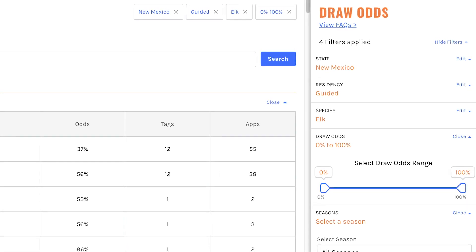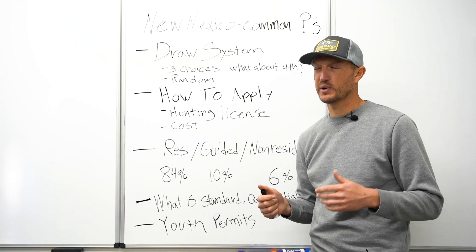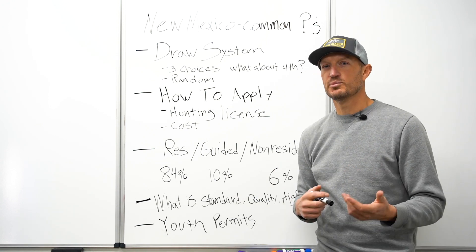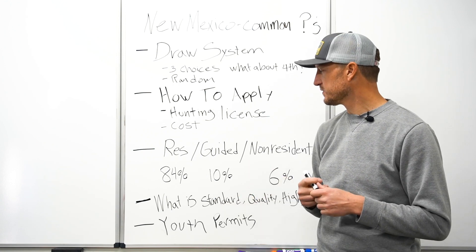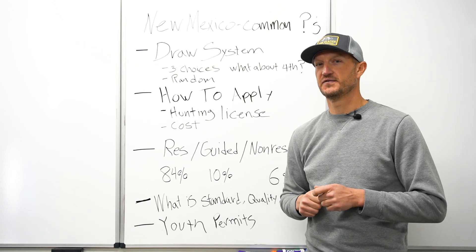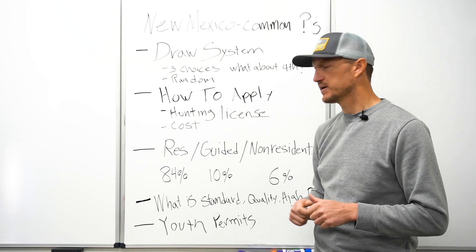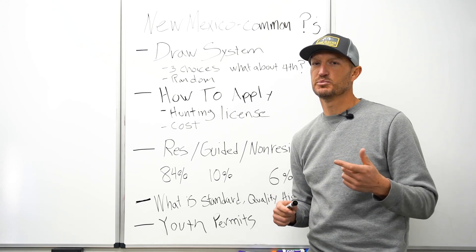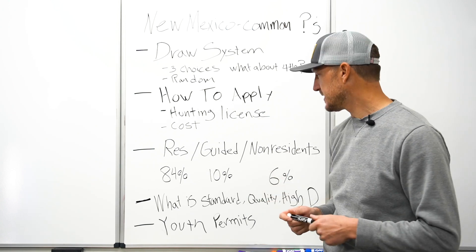Non-residents are allocated up to six percent. Last year there were a lot of questions about how New Mexico was going to allocate their permits. After looking at the draw report, which was the first year they implemented this breakdown, what we found is that if there were 15 permits for any given hunt, one permit was available to a non-resident in the regular draw. So look for hunts that have at least 15 permits to ensure there will at least be one available to a non-resident — that's a hot tip.